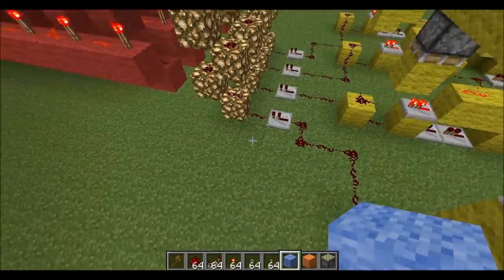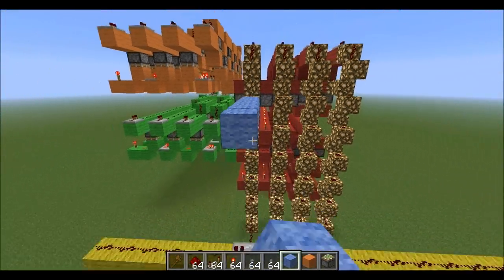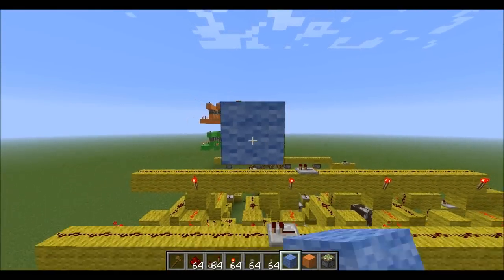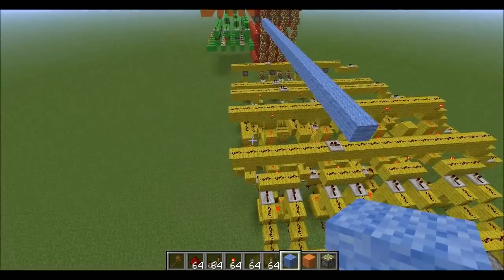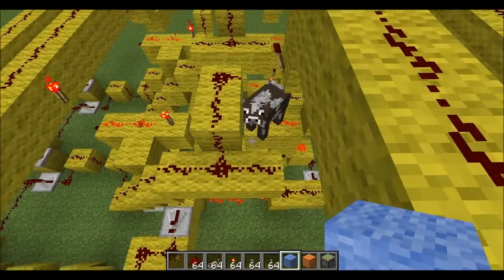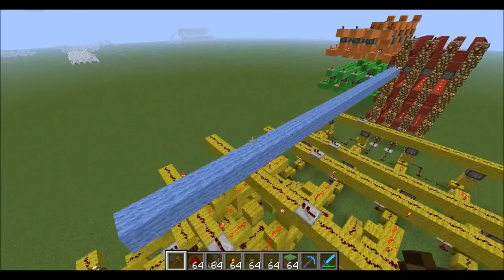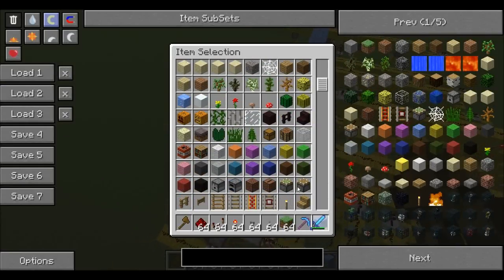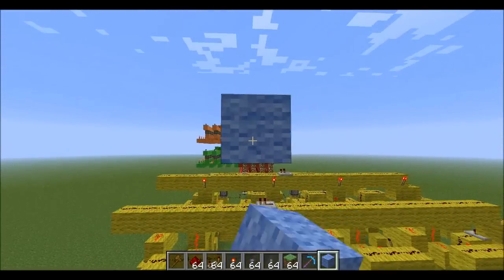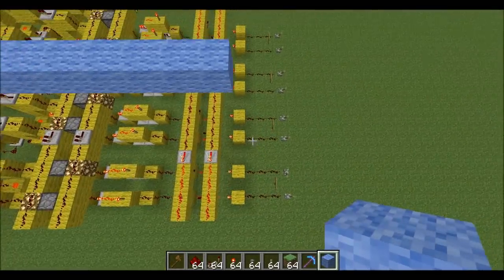Since we've already got this nice glowstone stack going up here, we can simply take the ALU output and bus it straight back along here. They're not quite in line so I'll have to do a bit of manoeuvring, but that should be fine. And back to the bussing - I can take it a bit further, yeah that'll do.